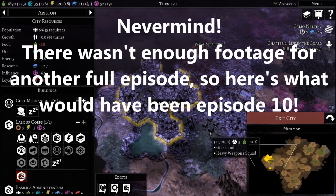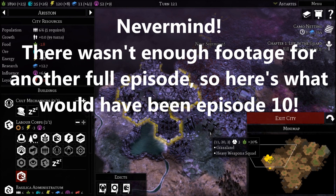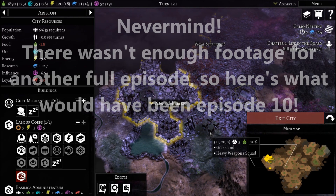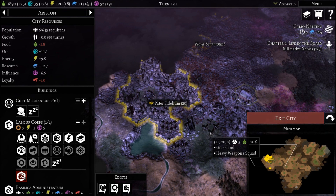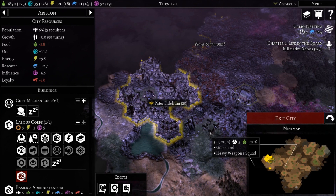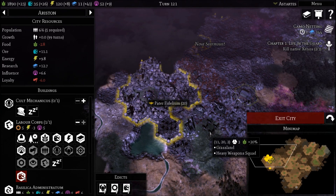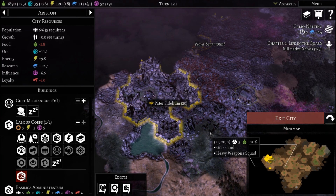Hey everybody, Brett from Astartes Gaming here, back with another episode of our Warhammer 40k Gladius Relics of War Let's Play. In the last episode, we were able to defeat the Orcs and wipe out any of the remaining units — or at least the ones we're aware of. And to the west, we were able to significantly push back the Space Marines all the way to their one and only city, and put some decent fire on the city itself. So it looks like in today's episode we will be able to defeat them. This very well might be the last episode of this campaign.